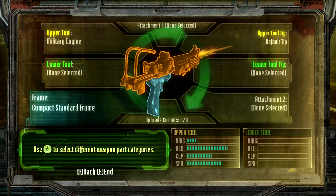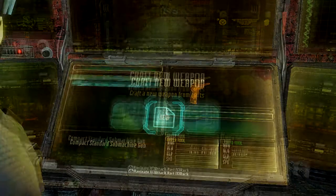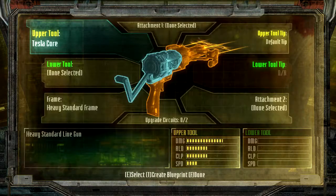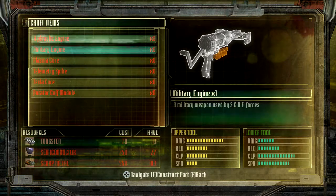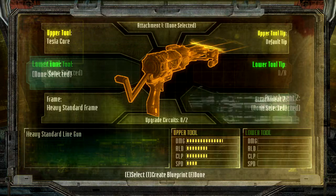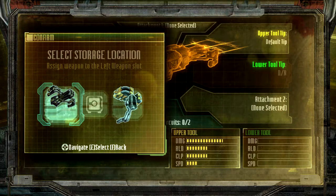Use mouse to select different weapon part categories. Now we're going to craft a new weapon. We're going to use the heavy standard frame and the Tesla core. We have an awesome weapon here — some stuff I can't afford yet. I like how it looks. I think we're done. Let's see — I don't like the machine guns, so I'm going to craft. Craft it, Isaac.